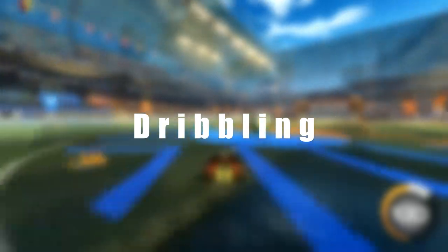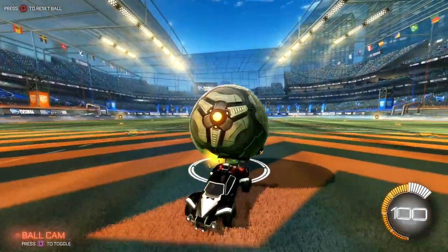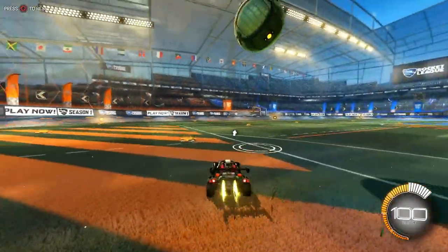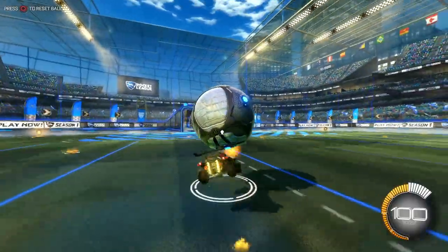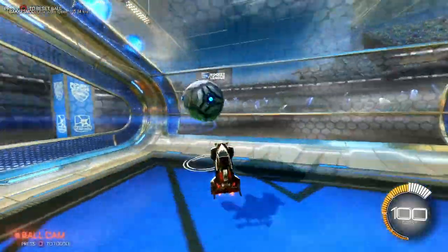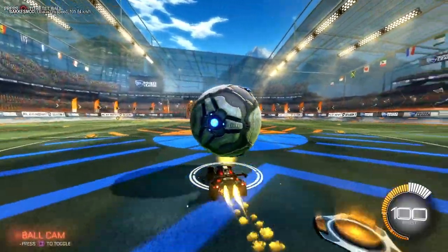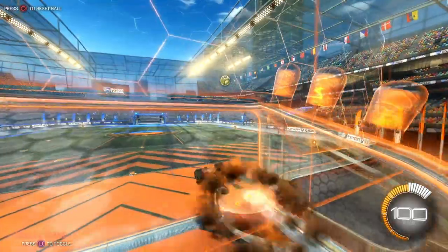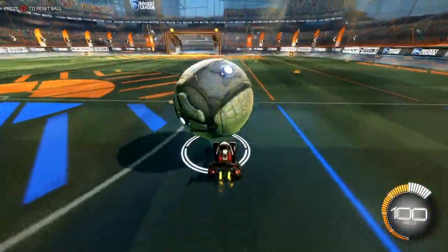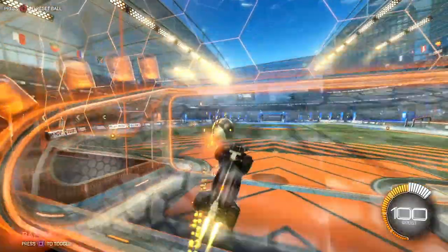Scenario number one: dribbling. I recommend turning off the ball cam if you're in a one-on-one situation and the ball is right in front of you, on top of your car, or if you're planning to flick the ball. Because if the ball moves to the back of your car, you will no longer be able to see what's in front of you. Turn it off to make sure you have vision on the opponents and obstacles in front of you. If you still can't see the opponent, you can also use your right stick on your controller to look around.